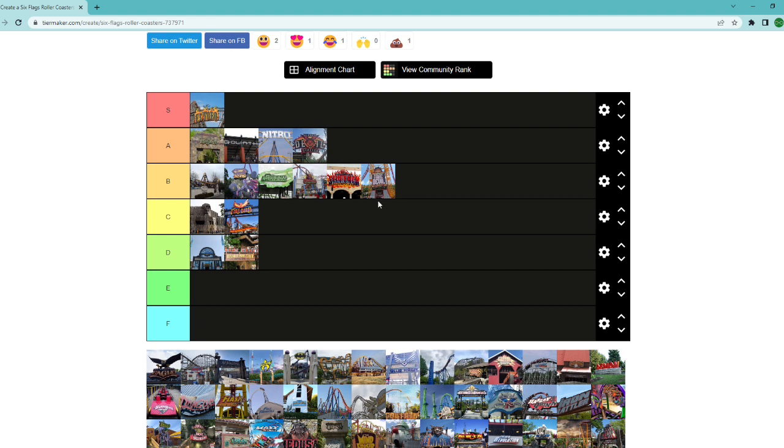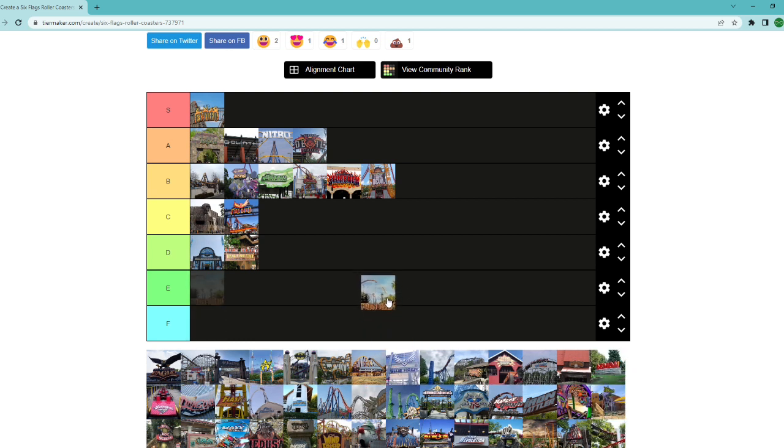Another Goliath — this one at Magic Mountain, which I've ridden. I don't know where to place this ride honestly. It has the height and speed, but I didn't find anything fun about it. The helix is kind of fun, but other than that it's really just a glorified mine train. I think you can get a more fun experience on Runaway Mine Train. You've got to give it credit for its speed and height, but I don't find it that enjoyable — not as enjoyable as anything in B tier.